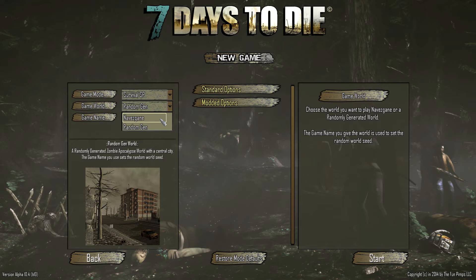Navezgane has all of the aspects of the random gen world as far as different biome types. A biome is basically a collection of environmental effects, plant life, and sky and ground covers. You've got a desert biome, a forest biome, pine forest and maple forest biomes, a snow biome, a wasteland biome, a burn biome, and a plains biome. Those are the different areas and Navezgane has all of them.